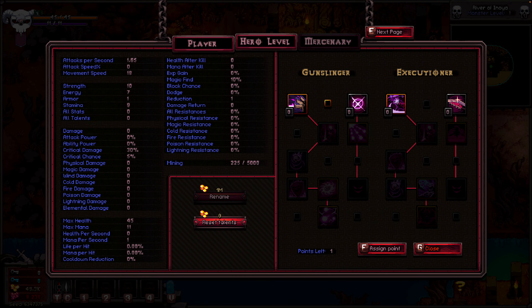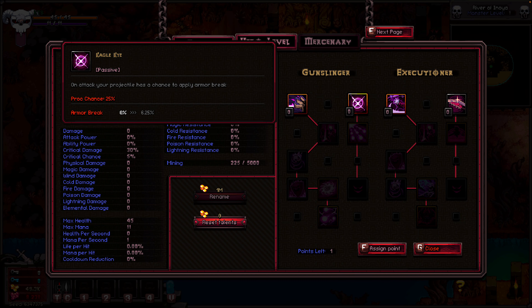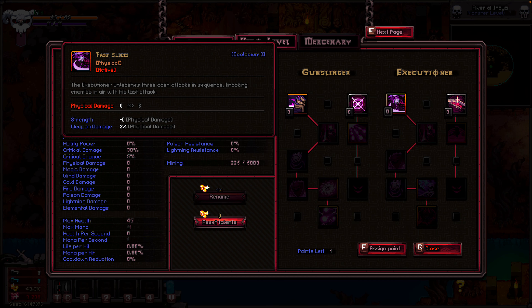On the left skill tree he has Gunslinger. The first ability is active — it's Trigger Finger, fires three different guns each cast and stuns enemies with the last projectile. His first passive is Eagle Eye: on your attack your projectile has a 25% chance to apply armor break, 6.25% on the armor break.